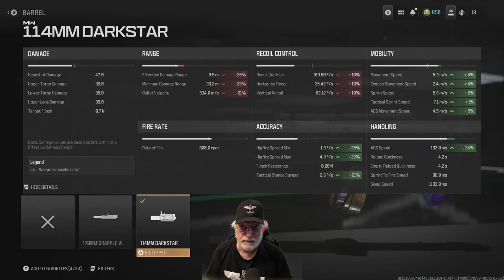The 114 millimeter Dark Star barrel gives 34% better ADS speed — that's what put us at 162 milliseconds — and it stacks on the ADS movement speed and the rest of the mobility numbers, and increases the accuracy of the hip fire and tack stance. It hurts the gun kick even further, so I thought this was going to be a laugh. It takes the effective damage range down, but I wasn't expecting any long shots with that recoil.